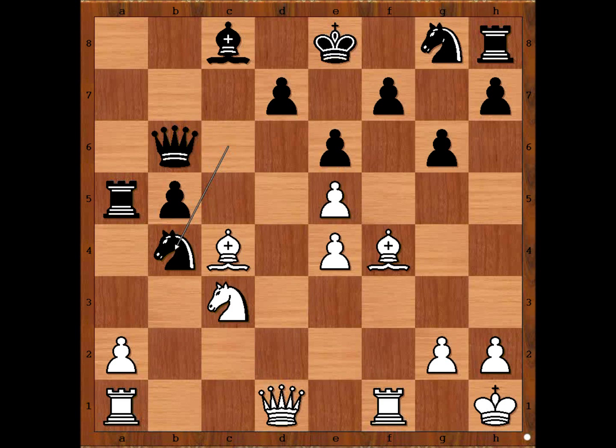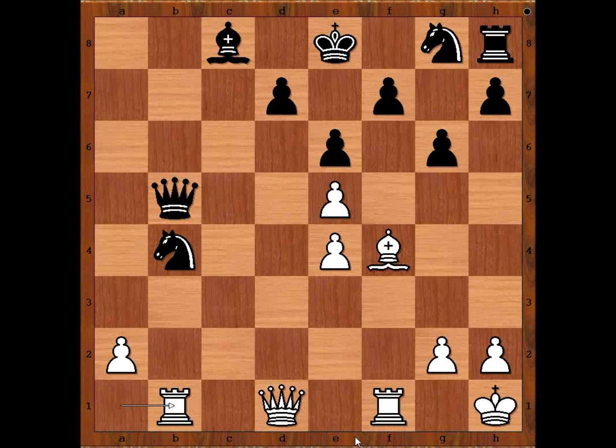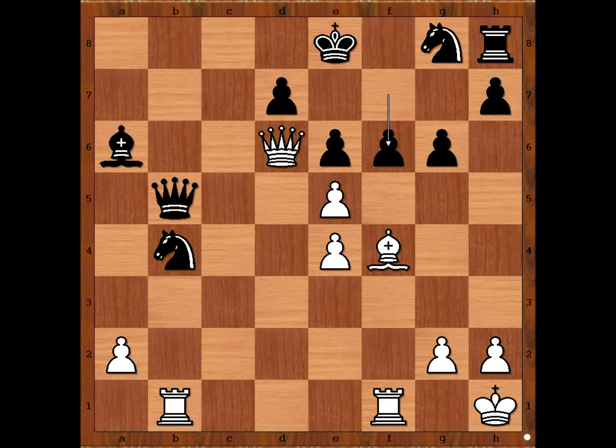The white bishop on c4 is under attack. What is the best square for the bishop — what would you do? Alekhin captured the pawn, giving two pieces for the rook. Rook takes bishop, knight takes rook, queen takes knight, rook to b1, pinning the knight. Bishop to a6, queen to d6, f6 — white to move, how would you continue?